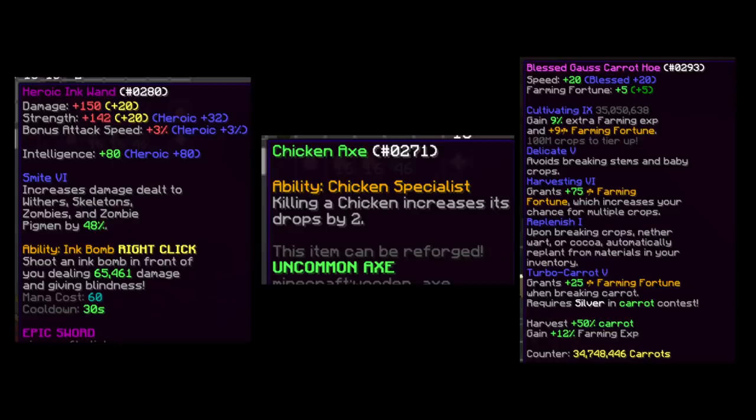Once you have the design set up, you'll just need three key items. These items consist of an AoE weapon such as an ink wand or an ice spray wand, a chicken axe which was released recently, and a mythic farming hoe of any farming type. None of these can have the Telekinesis enchant on them.